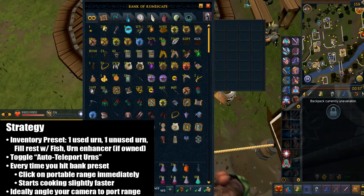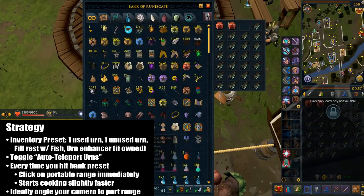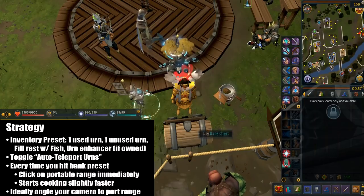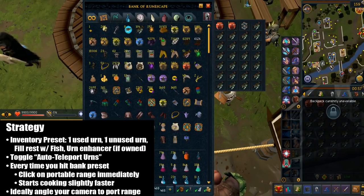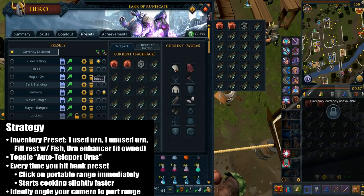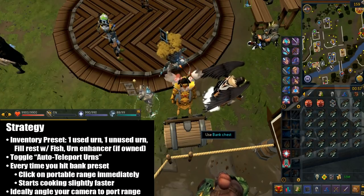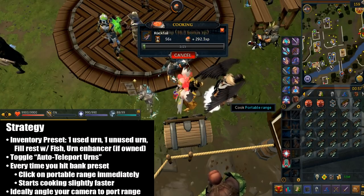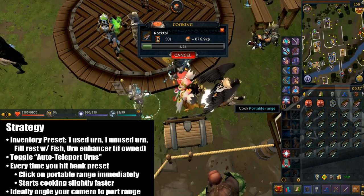Here's a strategy on how I do my cooking. You're going to set your bank preset of your inventory. It should contain one used cooking urn as well as one unused cooking urn, then fill the rest with raw fish. If you have an urn enhancer you can also use that. Don't forget to auto teleport the full urns via game settings, miscellaneous settings, then skilling options. Every time you hit a bank preset, just click on the portable range immediately after loading — this starts the cooking slightly faster. You also want to hold the space bar. Just angle your camera so you can left click it immediately. Pretty much just AFK this.